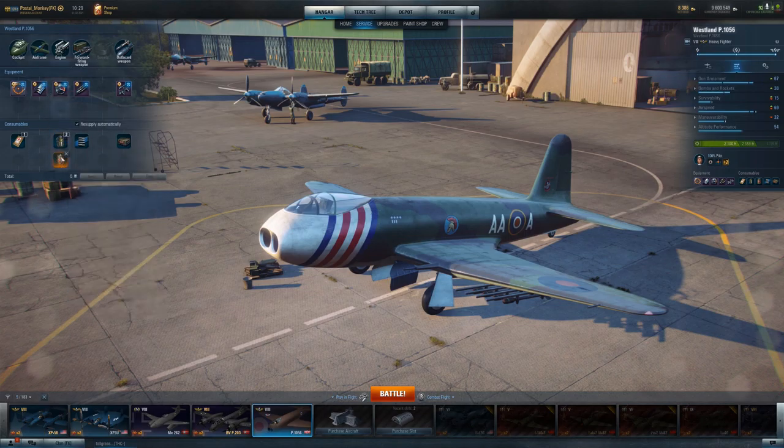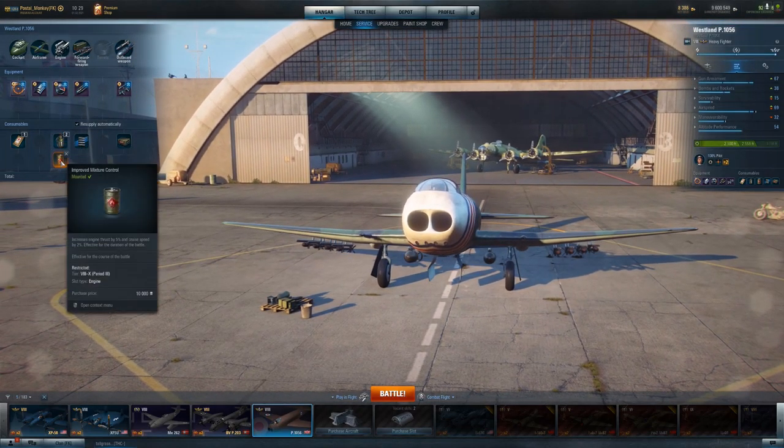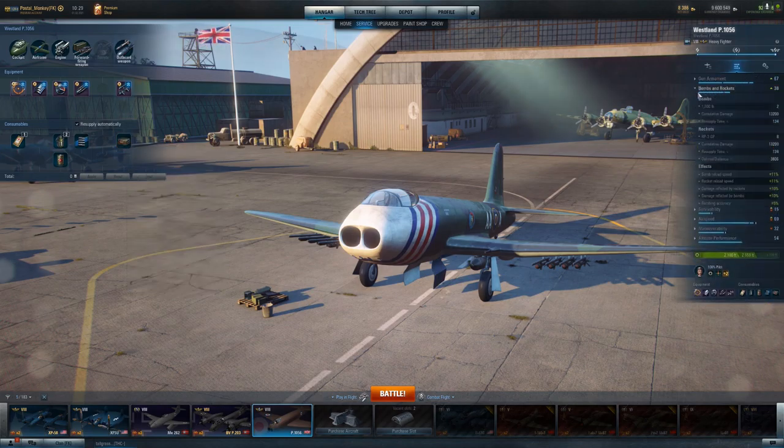I've gone all in on mitigating the impact to airspeed that the bombs and rockets have. I've got the engine cooling on here, and also the improved mixture control — notice I don't get my engine knocked out very often, so I don't need engine restart. I've also put on improved fragmentation — that's where I've gotten my extra bombs and rockets boost. Instead of 24,000 cumulative damage, we have 26,400 cumulative damage. It all adds up.